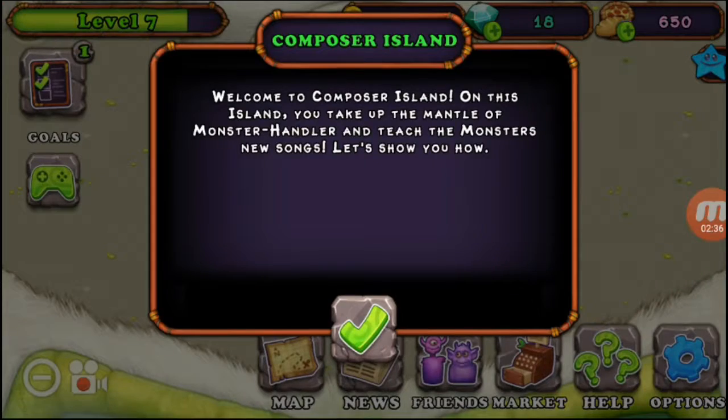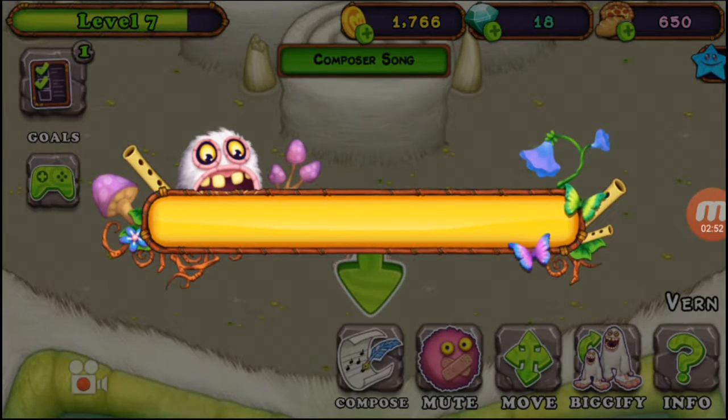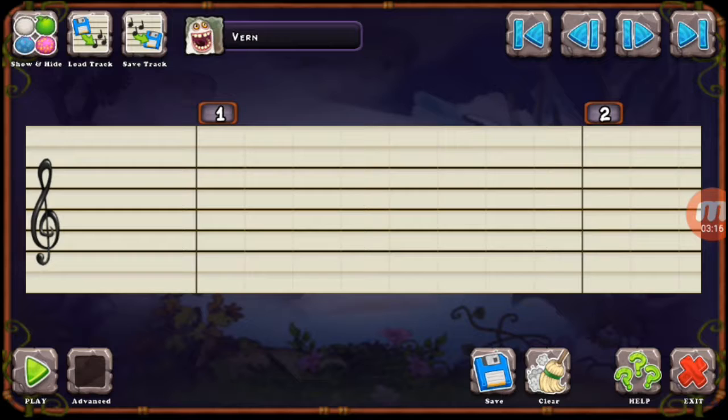So that is what we are going to do today. Composer island — welcome to composer island! On this island you take up the mantle of monster handler and teach the monsters new songs. We click compose. Here's where the magic happens — tap anywhere on the staff to add a note represented by the monster's egg, and tap again to remove. Swipe left and right to navigate along the track. Tap play to listen to your composition, and save to make it official.